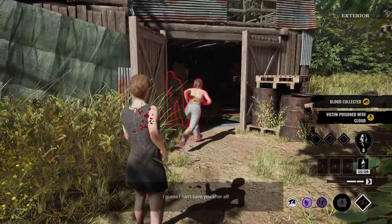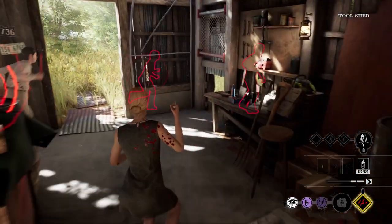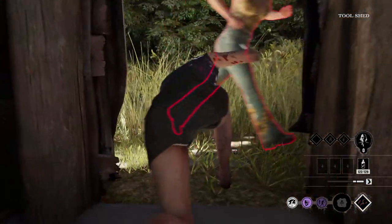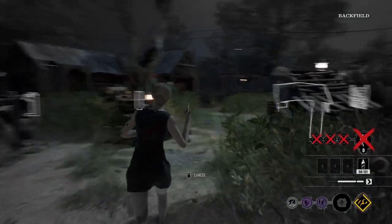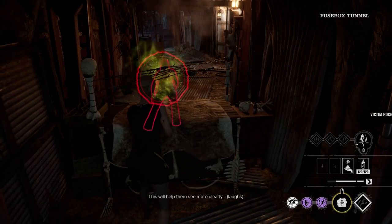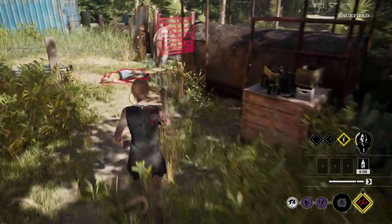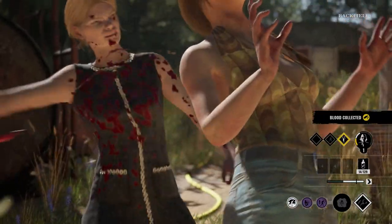Her movement patterns are identical to that of the Hitchhiker's, meaning she can match a lot of survivor movement, such as squeezing through walls or squirming through tight crawl spaces. The only survivor movements she can't match are jumping down wells and crawling over those bone barricades.